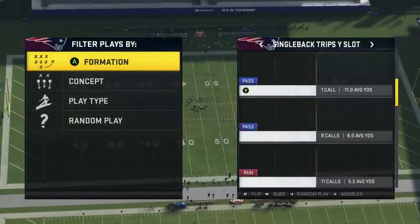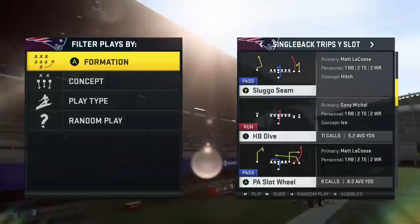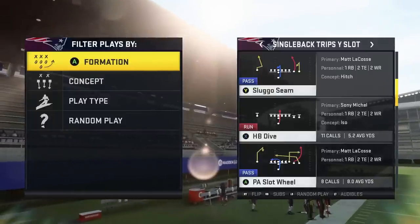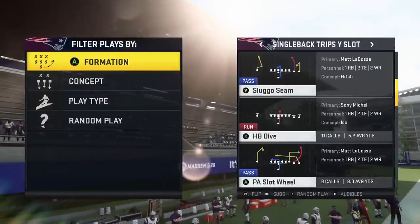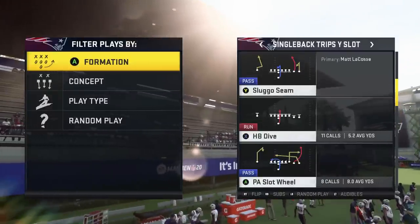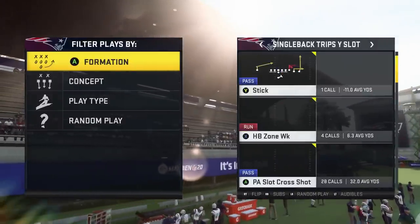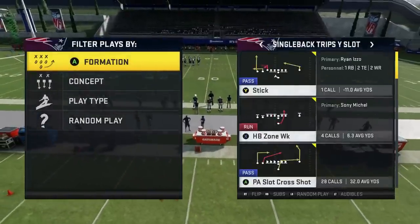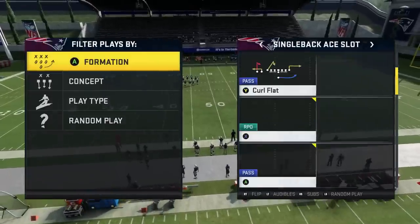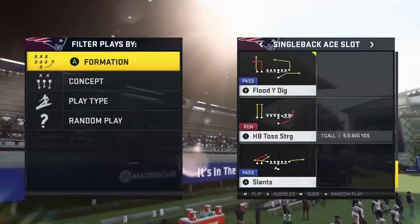Trips Wide Slot - it does have a stretch. HB Stretch right there is great. Smash is okay. PA Slot Wheel - wheel routes are great. You can do the comeback-wheel route thing out of this - comeback route on the far right wide receiver, wheel routes make the comeback route open. I really only use this formation for the one-play Cover 4 beater - averaging 32 yards in online play whenever I see it. A Slot - PA Cross doesn't get enough depth on those crosses unfortunately, but it's got halfback dive, stretch alert bubble toss.